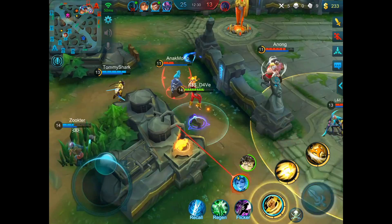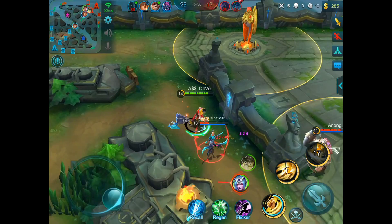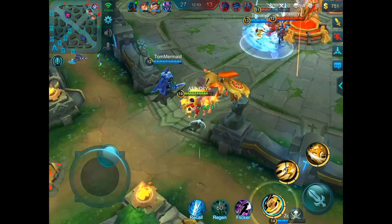Here we see another fight break out. We dodged that hook, and Eudora got caught off position and died immediately. Karina tried to jump on our Clint but she misclicked and ulted on me instead. I immediately ulted her and we got a kill on Karina very easily once again. After that, you always want to be watching the objectives — you can see we took a turret and immediately went back.